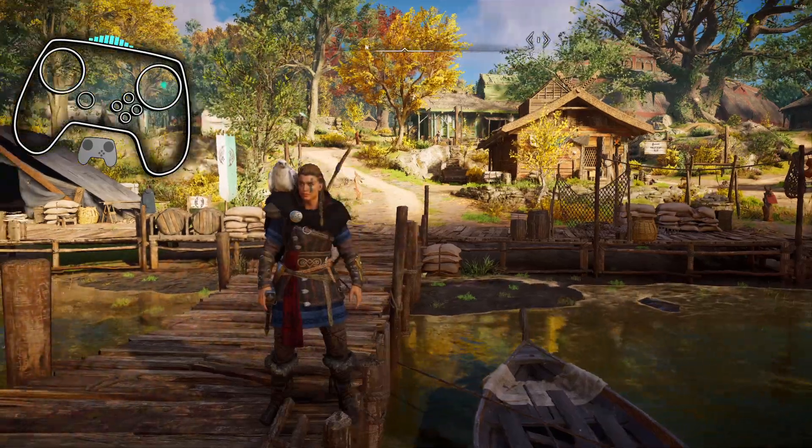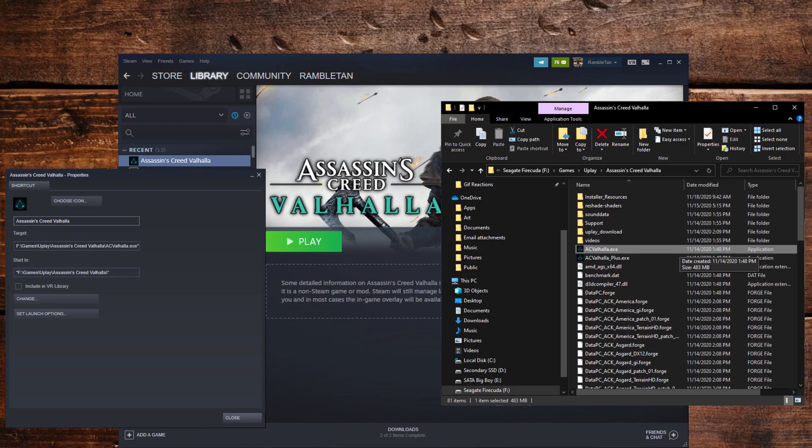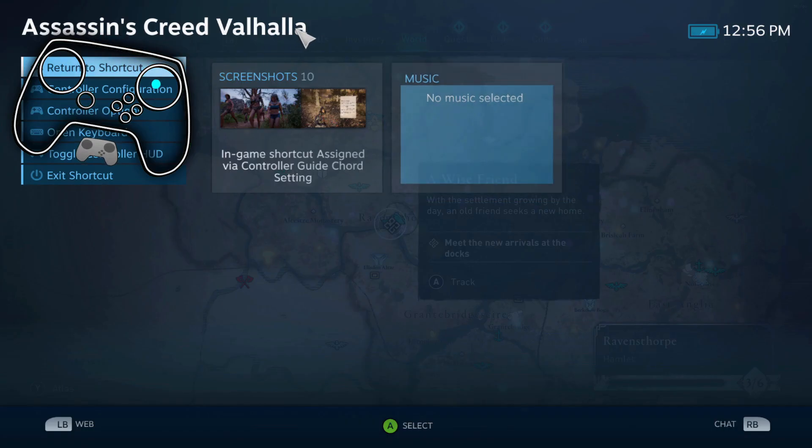First thing is getting the game into Steam. It's pretty simple — just go to Steam Settings, add a non-Steam shortcut, and add the Assassin's Creed Valhalla EXE into Steam. Make sure you change the title to match 'Assassin's Creed Valhalla,' because I think it comes up as 'AC Valhalla' all one word. So change the name so it'll match.